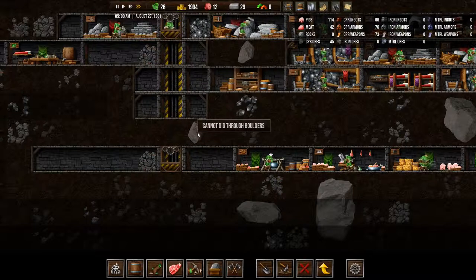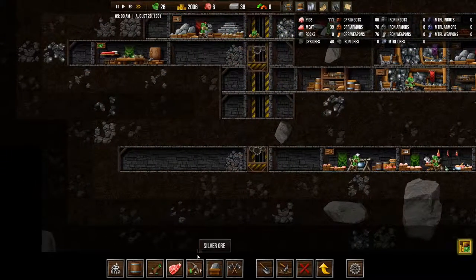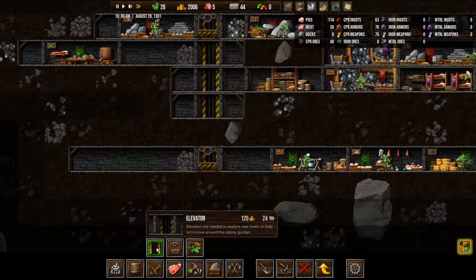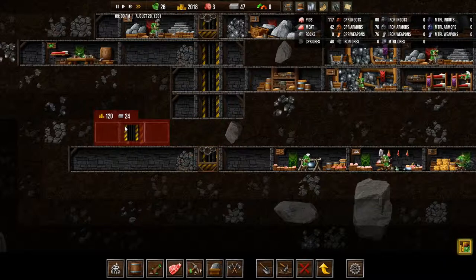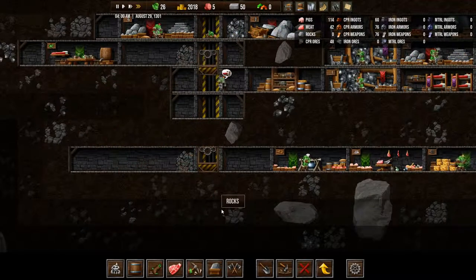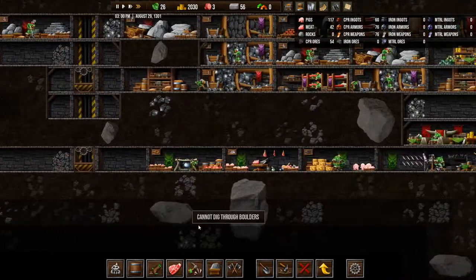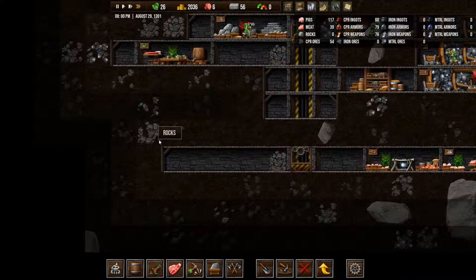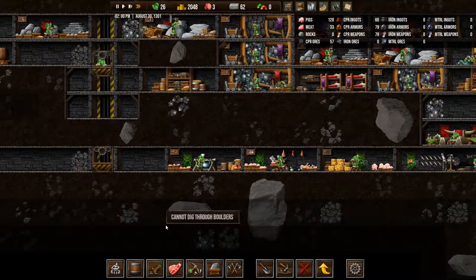Why can't I build the elevator there? Oh, there's a boulder there. Darn it. That just means that the elevator will move over here, which it can't. This sucks. We're going to have to build another elevator over here or something. We'll figure it out.